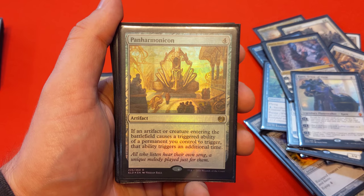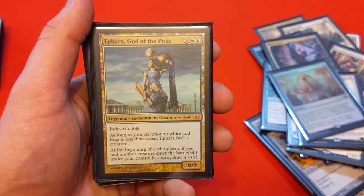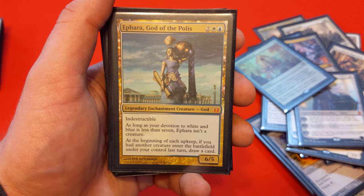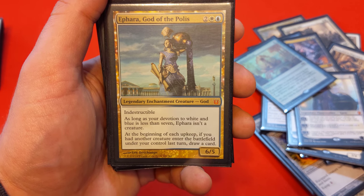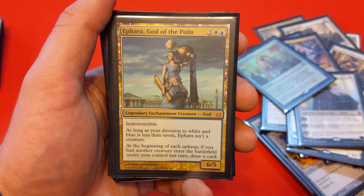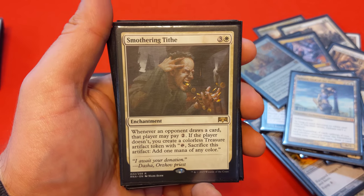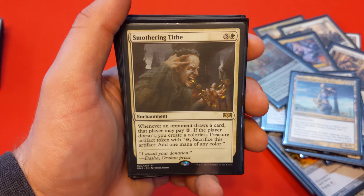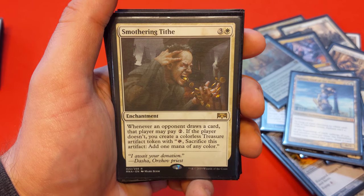Panharmonicon basically doubles artifact or creature ETB effects — great to toss in and do some damage with. Ephara, God of the Polis costs 2 white and blue — a 6/5 indestructible that requires devotion of 7 or more blue and white to become a creature. Each upkeep, if another creature entered the battlefield under your control last turn, draw a card. It just becomes a draw engine and eventually hits devotion, making a scary 6/5 indestructible. Smothering Tithe: whenever an opponent draws a card, they can pay 2 or you get a gold token artifact that can be sacrificed for one mana of any color — a great way to generate tons of extra mana.